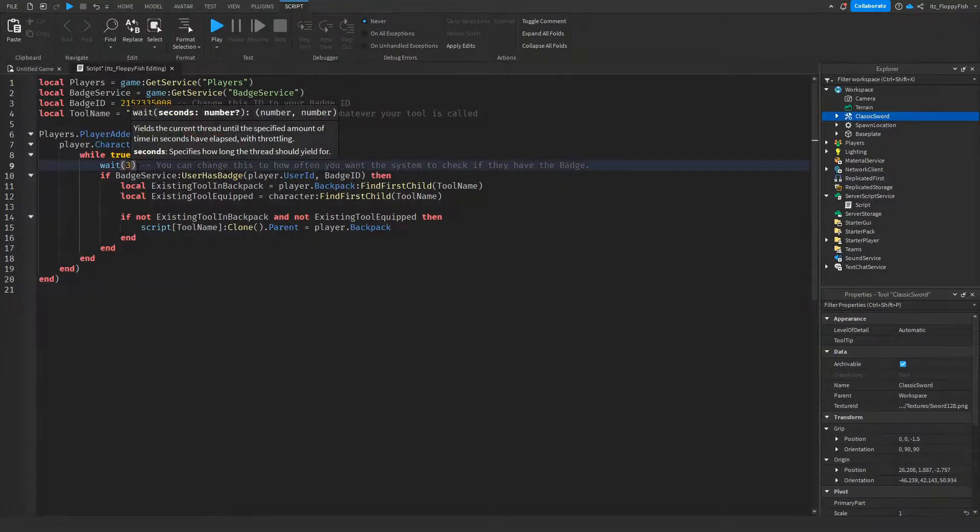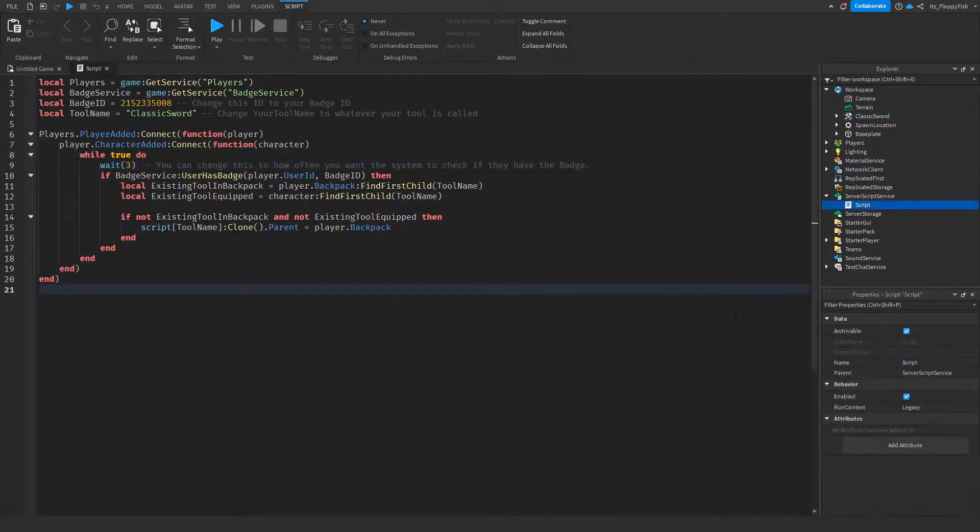You're able to adjust the wait time for how often the system checks if the player has that badge. Ideally I would leave it on three seconds, as setting it too low — like 0.01 — would put too much strain on the servers, constantly checking a hundred times a second. Three seconds gives it a good running time, keeps things smooth, and doesn't rush anything. So now that you've finished adjusting everything in the script, click the X button to close it.